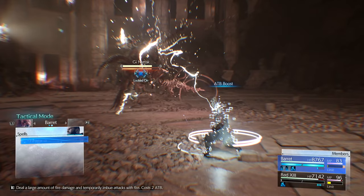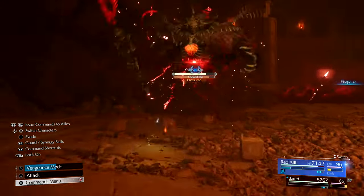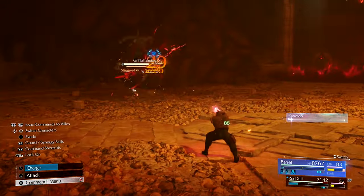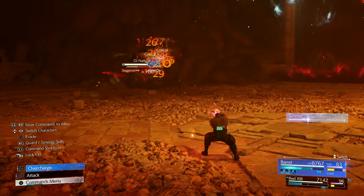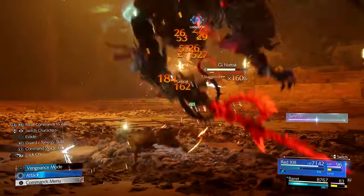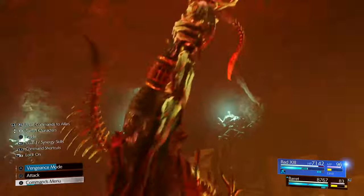Switch back to Red 13, attack a little bit. As soon as the boss becomes staggered, switch back to Barret. Barret needs to build up at least 1.5 ATB while he's staggered. Then switch back to Red 13 and build up what ATB you can before the boss recovers. At this point you should have done enough damage to knock him straight into the second stage as soon as he comes out of the stagger.